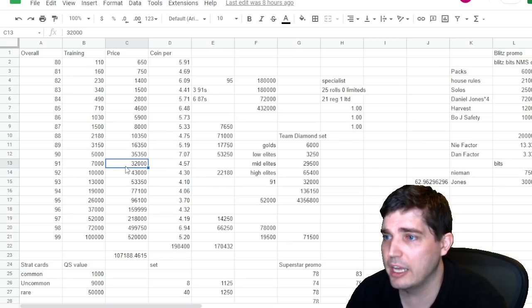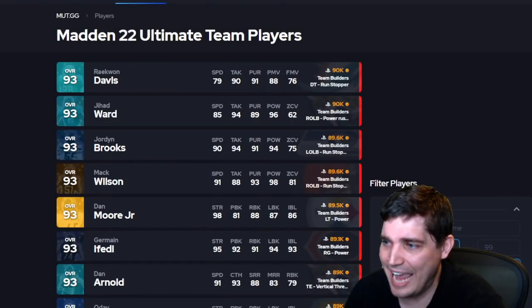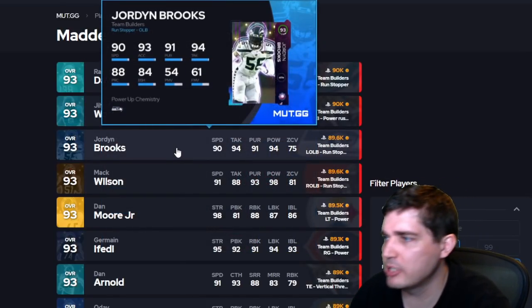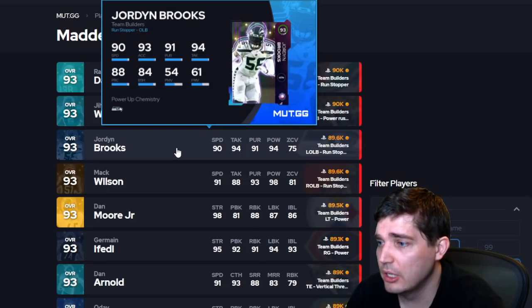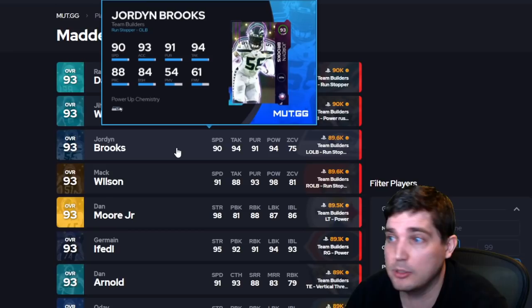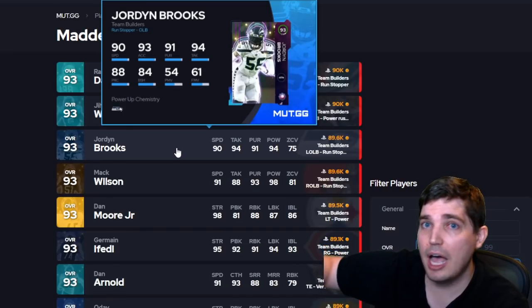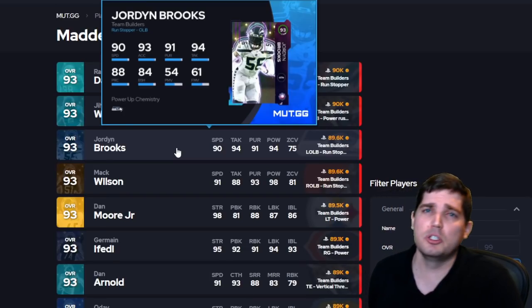A lot of these team builders and team affinities are not on the block much, so you can kind of set your own price a lot of times because people don't do this set as much. Team Builders have been profitable almost a whole year long due to people just being too lazy to do the set. You can also do popular theme teams — Cowboys, Steelers — 90k for a Steelers team builder. Tons of profit in that. That's how you grind out coins and get it up to an absolutely high level to afford any other card you want in the game for free. I've seen people with 50 million, even 100 million coins in years past through different sets, market work, and investments.